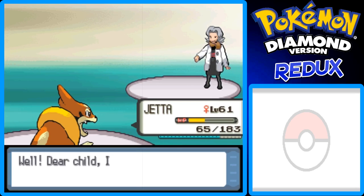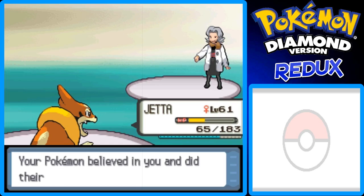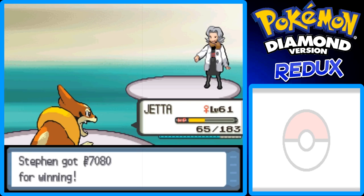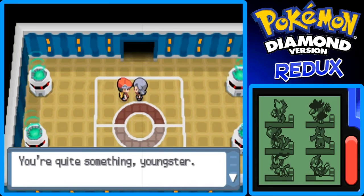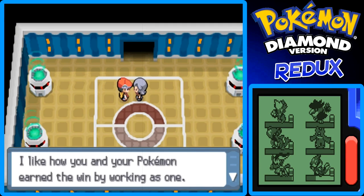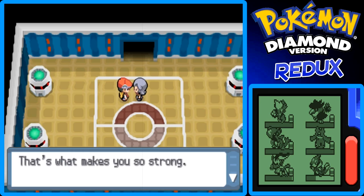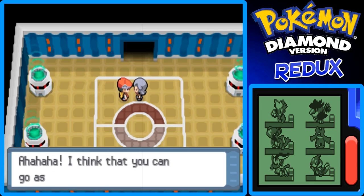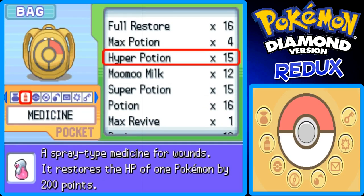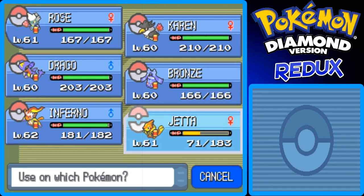We defeated Elite Four Bertha. She says the battle was impressive and compliments how you and your Pokemon worked as one — that's what makes you so strong. She thinks we can go as far as we want. Thanks for the $7,080 PokéDollars. The only Pokemon I need to heal is Jedha, so I'm going to use a Hyper Potion on her. That was a fairly easy battle.